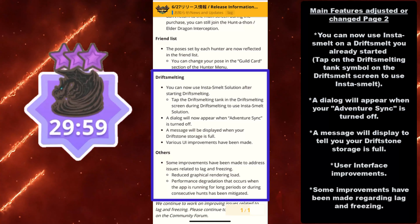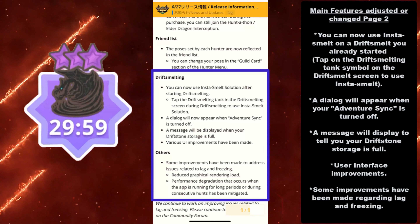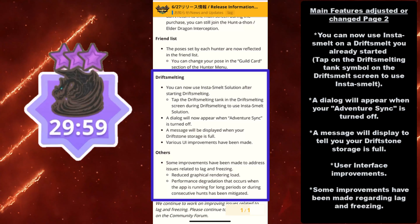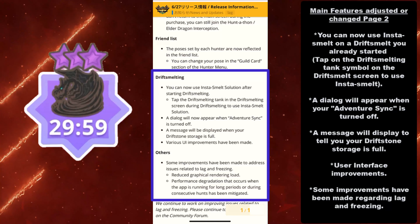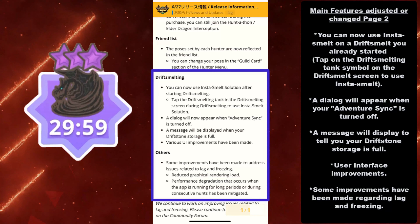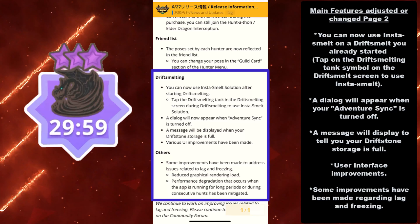A dialogue will appear when your Adventure Sync is turned off — more Drift Smelting stuff. If your Adventure Sync is off, they'll basically say: turn this on, because if it's off it won't count your steps accurately. That's how it works in Pokemon Go, so hopefully they fixed a lot of those concerns for Monster Hunter Now, because that was something raised in feedback.